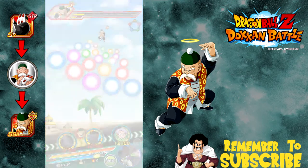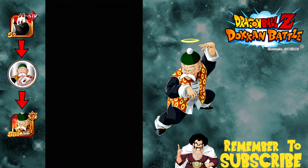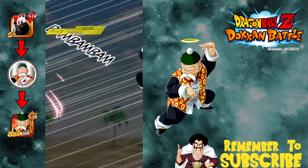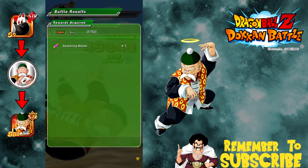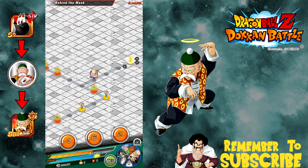I'm going to go in-depth on the attack analysis, probably breaking it up into two separate videos: one is the card analysis and token awakenings, and then a separate video on viability on a team. That's probably going up on Thursday. That's the event, by the way — that's how you beat the Grandpa Gohan global event with a free-to-play team.